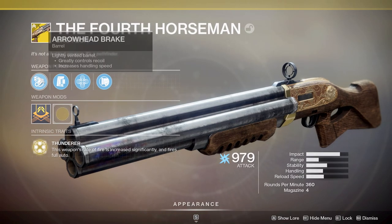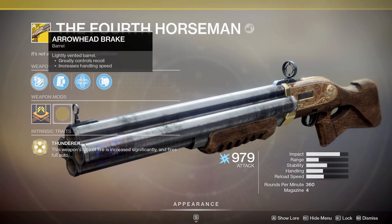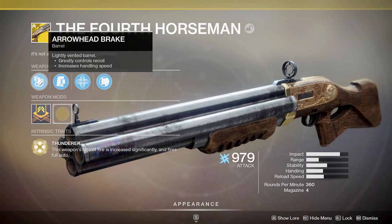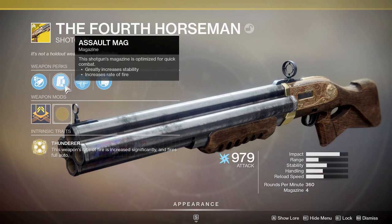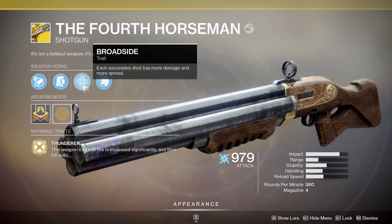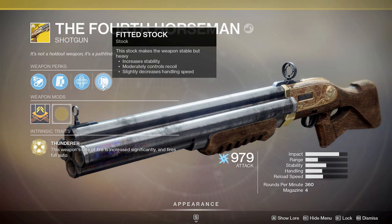Let's look at the weapon itself. For the barrel we have Arrowhead Break, a lightly vented barrel that greatly controls recoil and increases handling speed. For the magazine we have Assault Mag, which increases stability and increases rate of fire. We have Broadside for the first trait — each successive shot has more damage and spread.